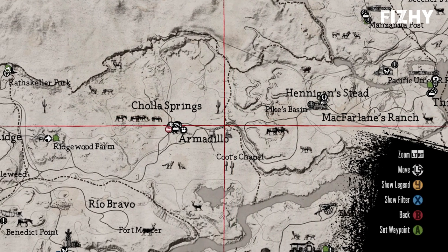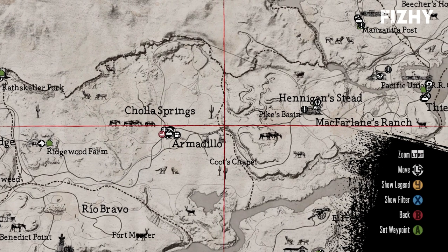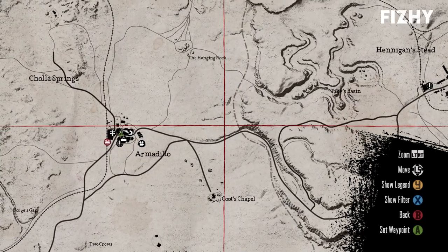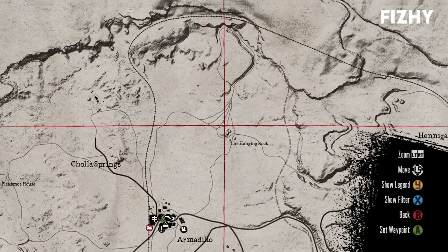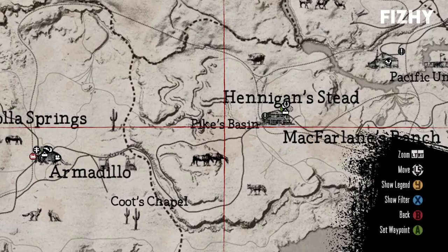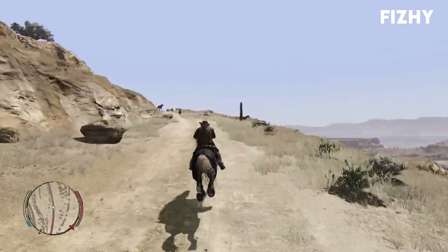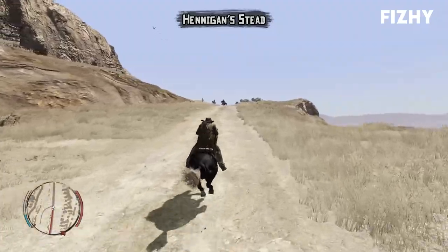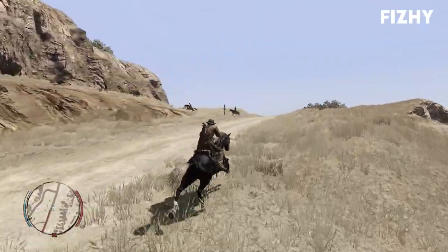To acquire the first map we need to await a random encounter between Armadillo and McFarlane's Ranch, in which we'll encounter a treasure hunter's wagon being attacked by bandits. You can either save him and be given the map, or you can let him die and loot it off his body. I must have done this already in my playthrough as I just had the treasure map, but I'd imagine it's something you come across rather early in the game, so it's not going to be too difficult to trigger.